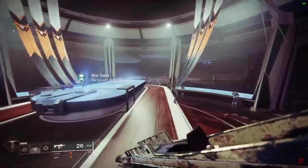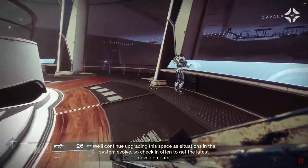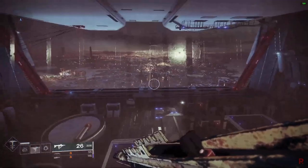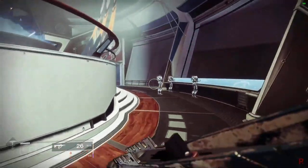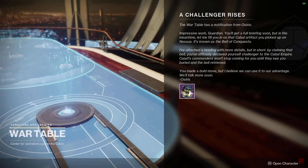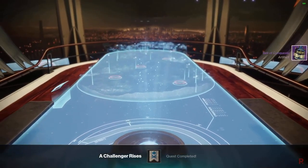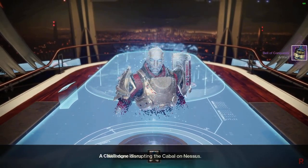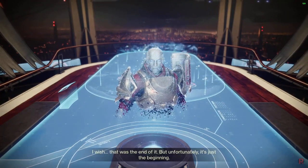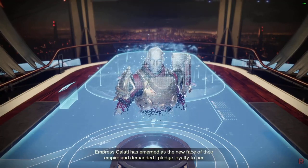Here you want to interact with the War Table, and then Saladin will give you a message about why you're here and the plan to defeat the new Cabal threat. As soon as you interact with the War Table and pick up the artifact, you unlock it. Very important — artifacts are important to get at the beginning of the season.